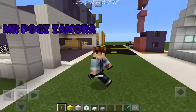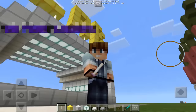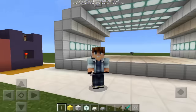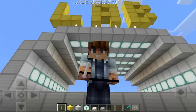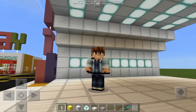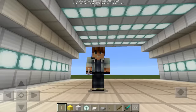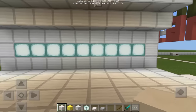Hey guys, this is Mr. Paul Zamora and welcome back to my world. I have added a new feature through this world — look at that, I have this new building I call it the lab, and here I'm going to create science experiments, crazy inventions, and weird machines. So let's now create one.